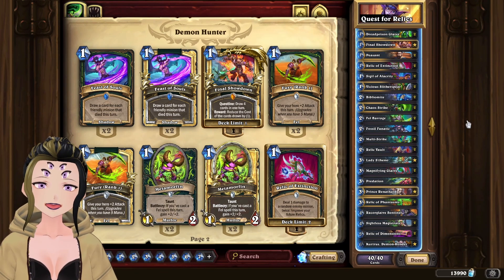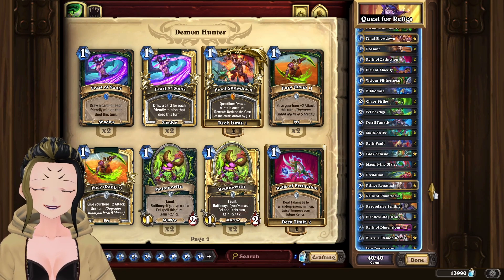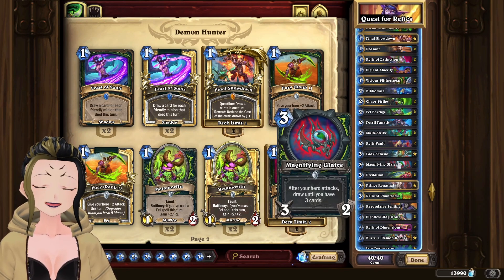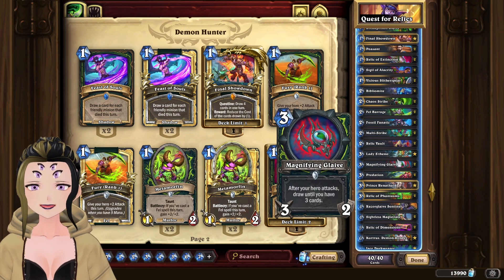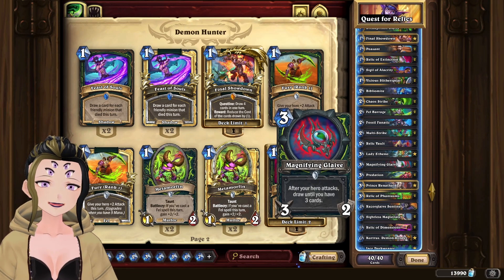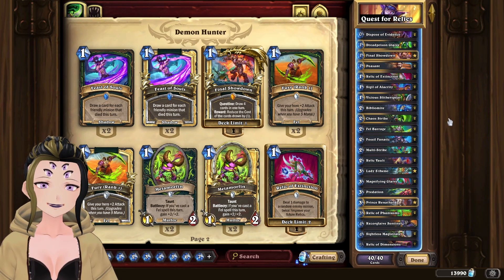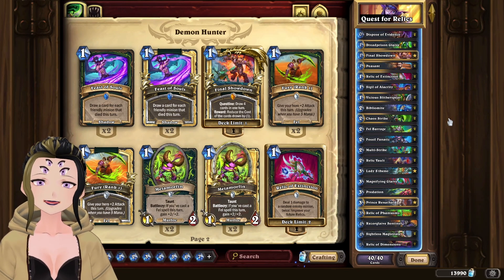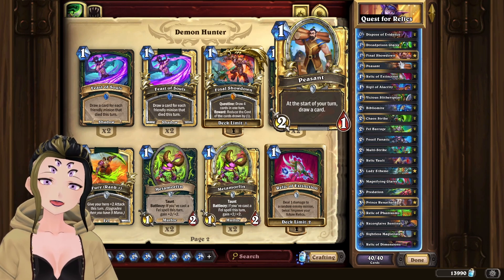For the Mulligan Guide, there are two cards that are really incredible to keep in your opening hand and will actually change how you Mulligan. These two cards being Sightless Magistrate and Magnifying Glaive. If you have either of these cards in your opening hand, you're in an incredibly good position and you're going to want to look for a lot of cheap cost cards so you can actually empty your hand out really quickly before you play either of these two. That means you're going to avoid any other type of draw power besides these two cards. If you don't actually have them, then you're just looking for generic good aggro cards such as Biblio Might, Vicious Slithersphere, the Peasants, or even more draw power.